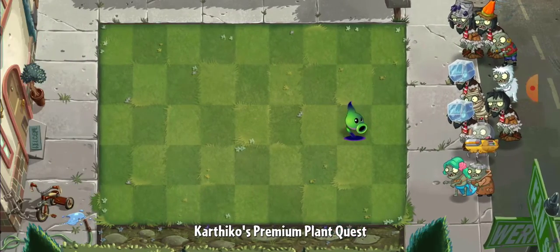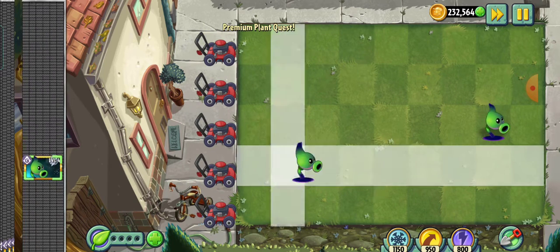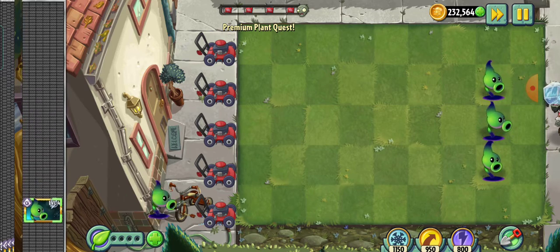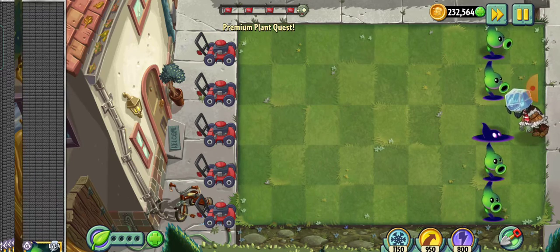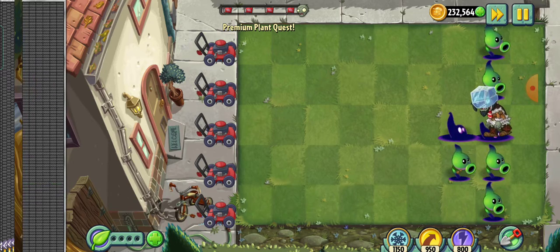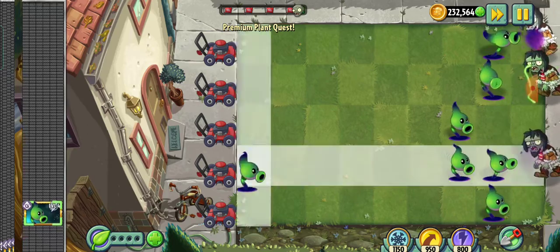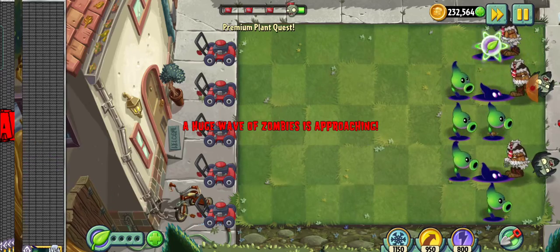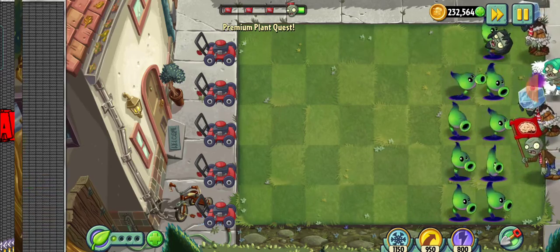I played this before and it was pretty sad. These guys just keep swallowing the zombies up and dragging them underground. Without the moon flower plant, they don't shoot the lasers, which is what makes them really special. And obviously they drop the big bomb as well, which annihilates a lot of zombies.